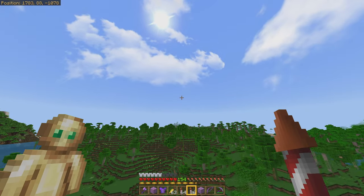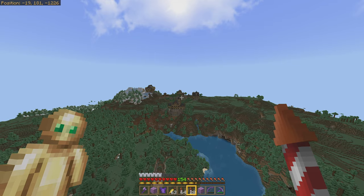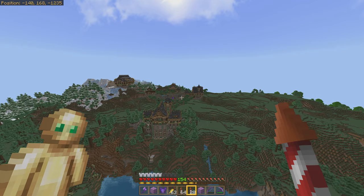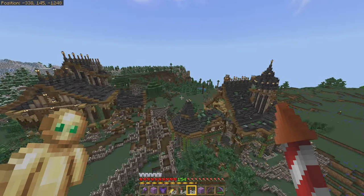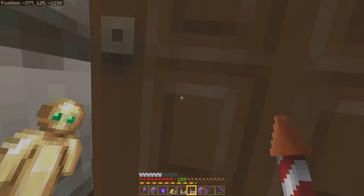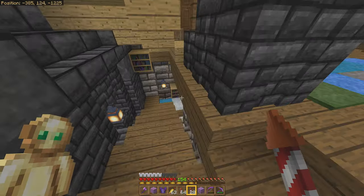Okay, I'm getting distracted — we have to head back home. And believe it or not, that is more or less a straight shot home. I may have veered off to the left 200 blocks, but otherwise I've just flown in a straight line. That's completely incredible that I somehow managed to build every single item in a straight line going east. Now that we have our items, let's go ahead and build our potion brewing room.